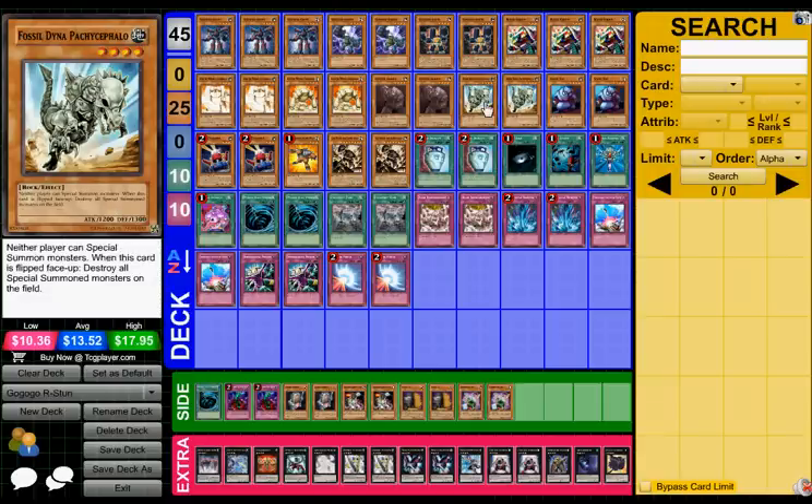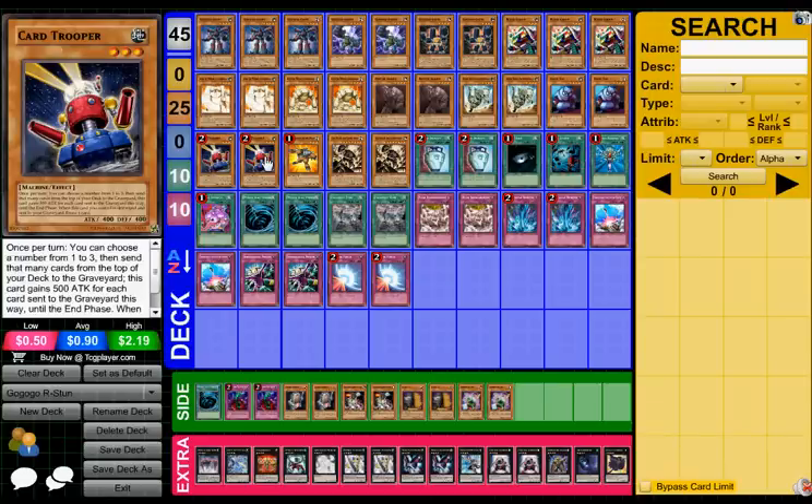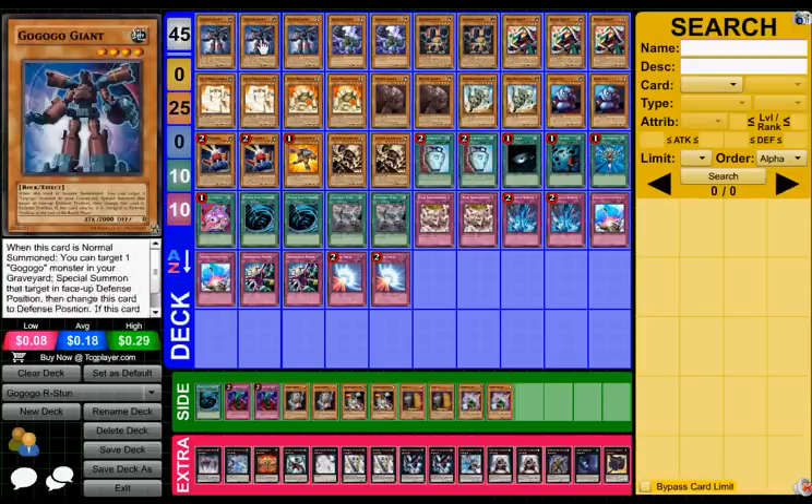Fossil Dino Pachycephaline — brilliant card. It stops both players from special summoning, and when it's flipped face-up it destroys all special summoned monsters. The card is good, it's a rock, it's level 4. I like it, and I run a couple of Giant Rats because it's an OTK stopper that gives the deck a bit of speed. I've got two Card Troopers, which are machines, and Giant Rats are beasts. I use Trooper to mill my rocks into the graveyard for the use of Block Golem and Goku Go Giant.